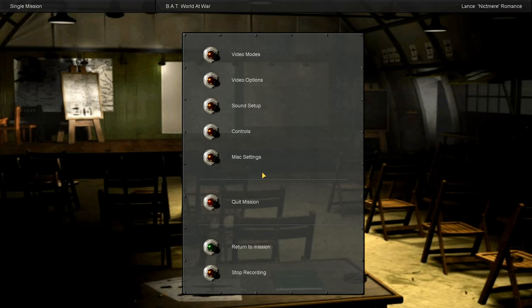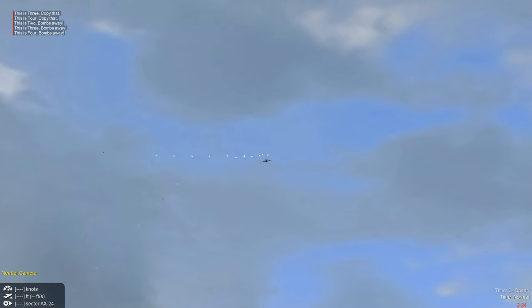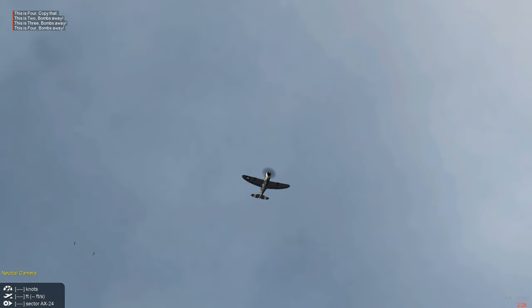Let's check our score. We got credit for two air-to-airs. We hit the ship with a bomb, but one of our wingmen got credit for the KO — and that's okay, that's the big T, team. Our first mission in occupied France went very well.